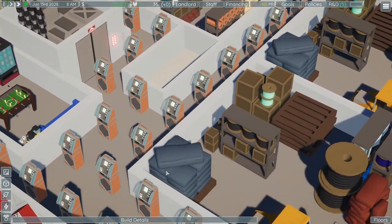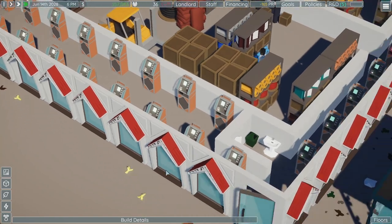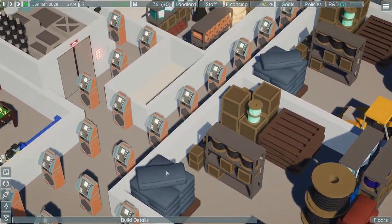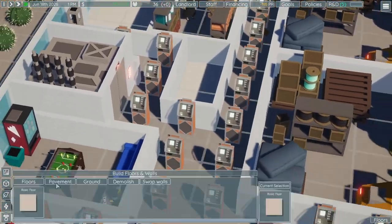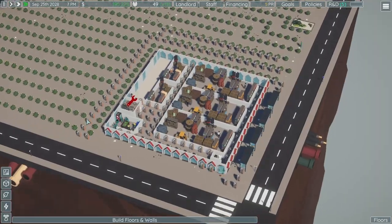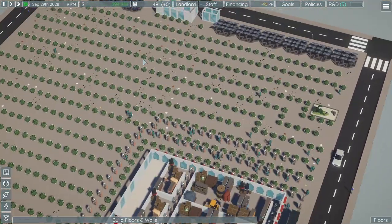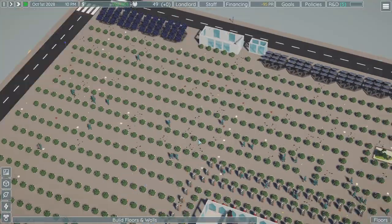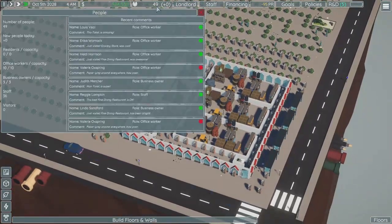Look at that — this is exactly what I want to see when I walk into a building: you can't walk anywhere without walking over an ATM. I hired a whole bunch of janitors, hopefully they can get this cleaned up. I'm sure if I delete a bunch of these cactuses they could pathfind a little faster, but I'm not gonna do that. Negative 95 PR — yeah, that's not surprising.